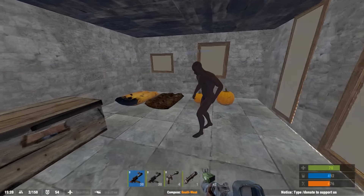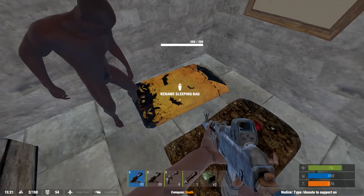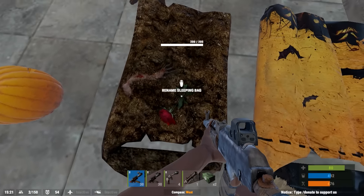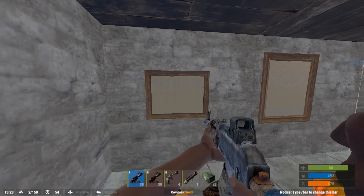We've also got some Halloween-themed items. We've got the spooky sleeping bag and the grave sleeping bag — this guy looks awesome. And of course there's the jack-o'-lanterns, but those were added a few updates ago. And you've got these nice painting canvases — there are five sizes.